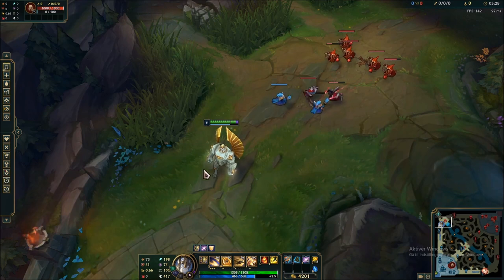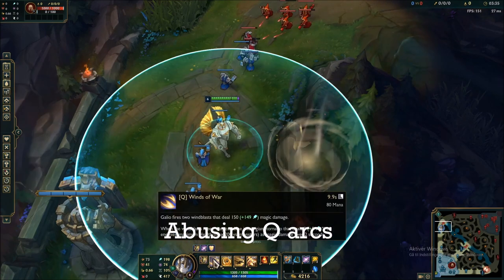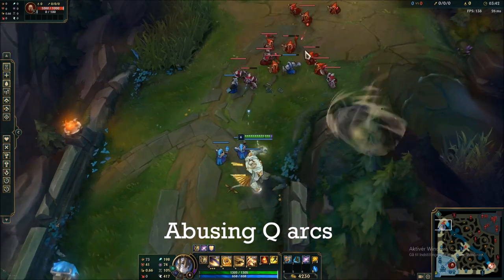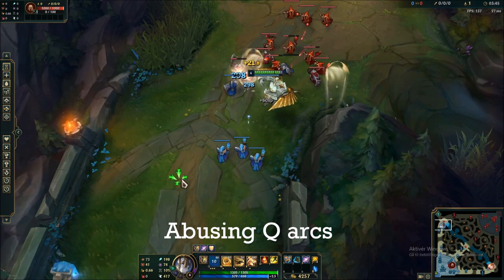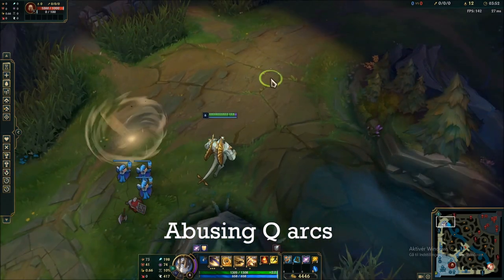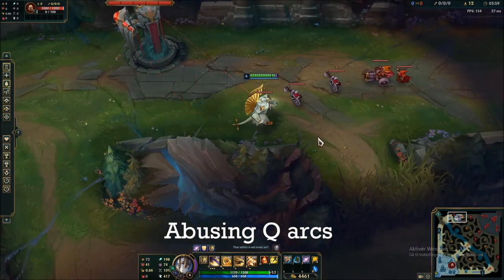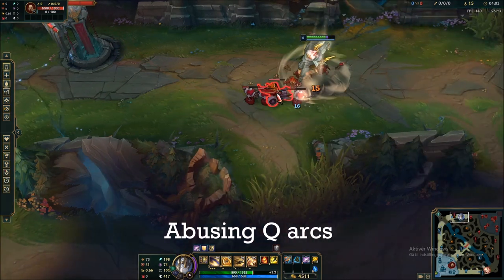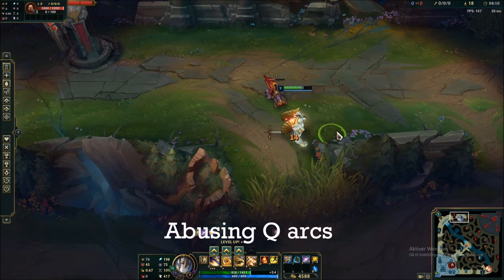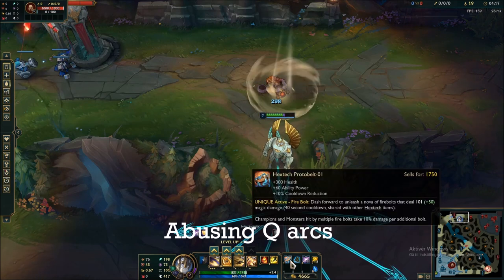The next really important Galio mechanic is using the Q correctly. His Q consists not just of the tornado in the middle, but also of these two arcs that come out from behind him — they also deal damage, which means you can use them to effectively waveclear. You can angle it and use it to clear waves. The best way, in my opinion, is to pull the three melee minions into a group, then Q through them, hit the back wave, and auto attack the front minions.